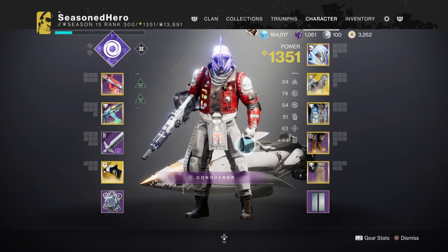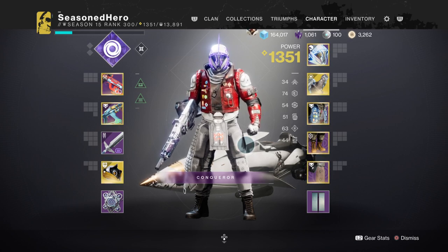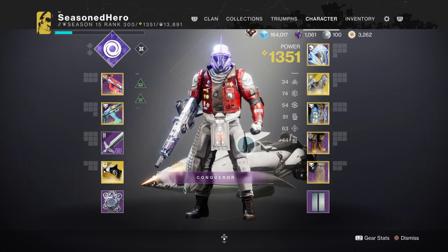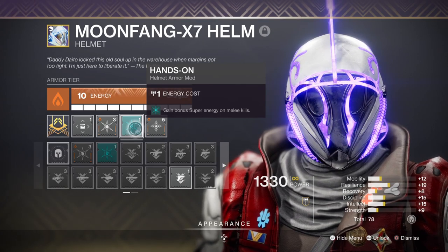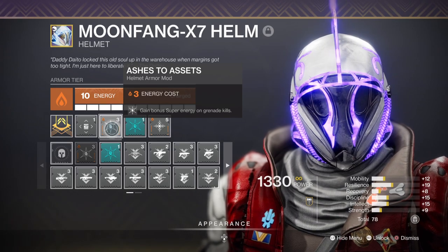For the stats, our main focus is Intellect, as everything else will either slowly come to us or is covered by the subclass itself with the many buffs provided. Intellect at 60 is a good spot for passively gaining super over time, though having it higher is also beneficial if you have the ability to do so. Don't fret — you don't need to aim for 100 if you don't have the ability to do so. Just focus on the main stats at hand and then see what room is available to flex around with. A great way to recover your super quickly is to apply the Hands On and Ashes to Assets mods via the solar helm, alongside mods like Wellspring to further aid in the area.